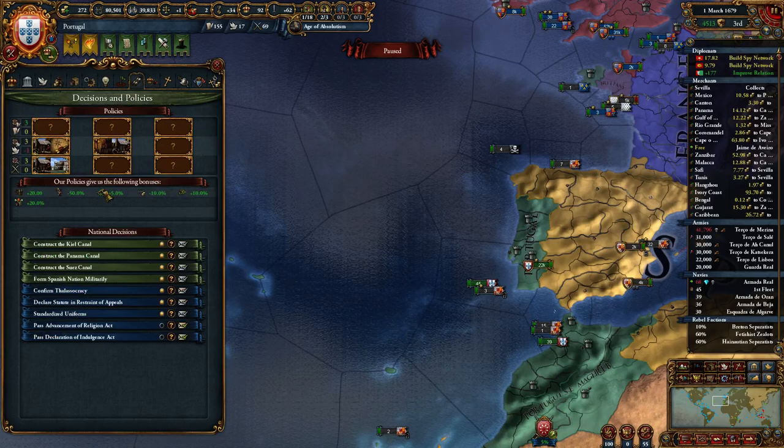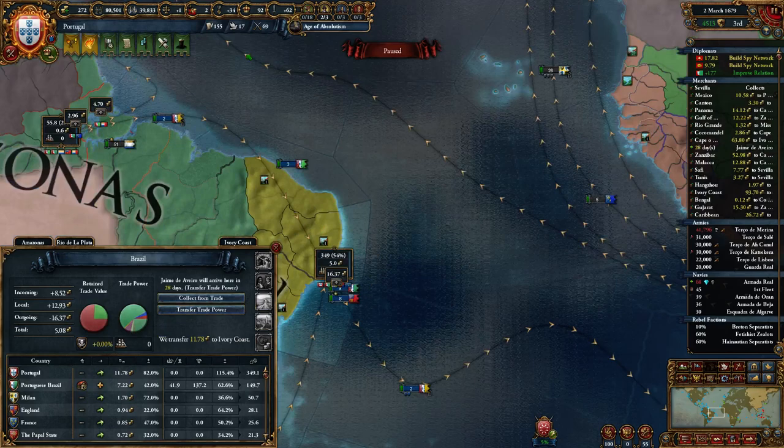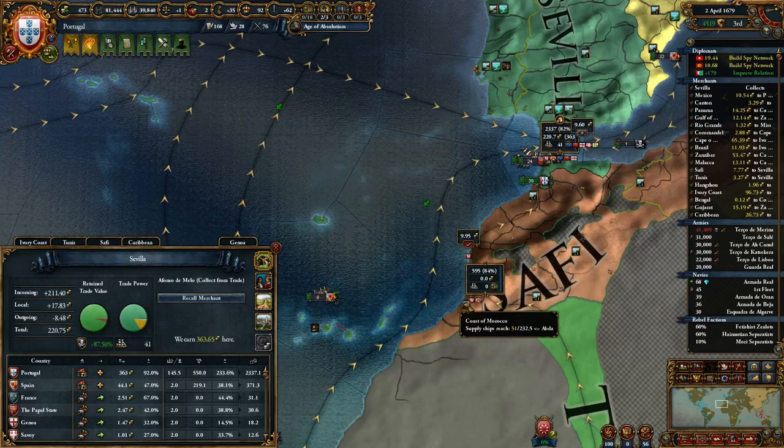With the sheer amount of trade steering we should be getting now, it's going to be crazy. It's transfer trade power — 346, 363.